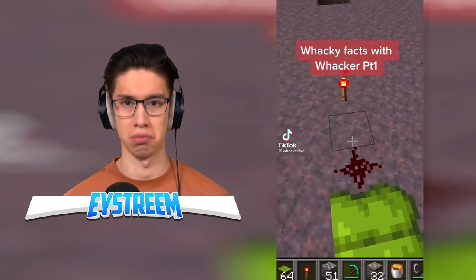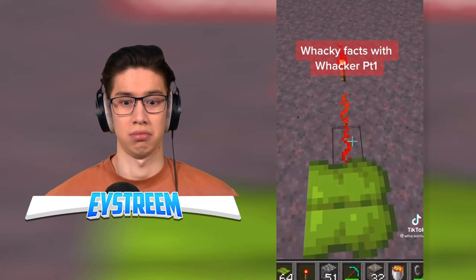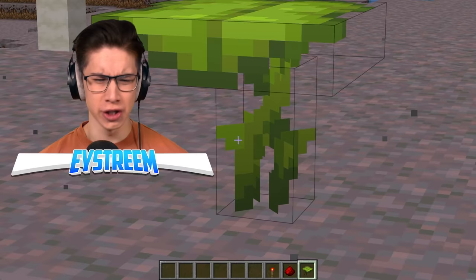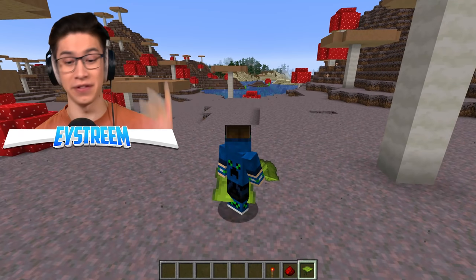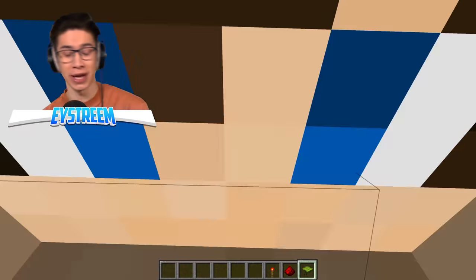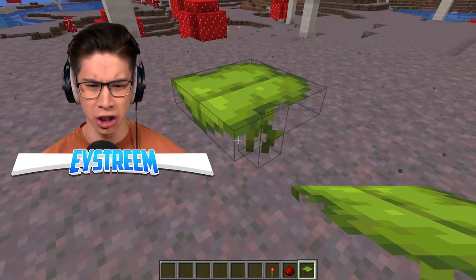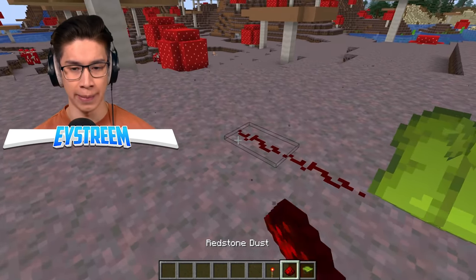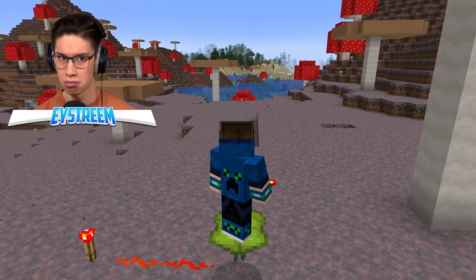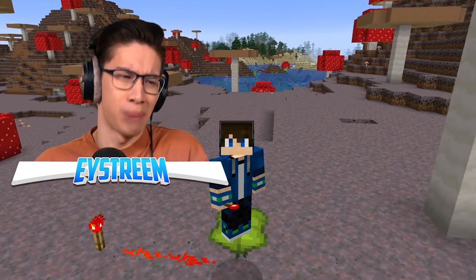In the new update, redstone works with nature — specifically the drip leaf. Normally if you stand on a drip leaf it sinks down, but when powered with redstone it does not fall and stays in the same spot. You can use this for secret bases — when it lifts up it pushes you into a crawling animation to get into a one-by-one space. This could be a way to turn off the entrance to your secret base to stop others from getting in. Activating it with redstone — it's not falling down. That is really cool, it's kind of illegal but we'll go with it.